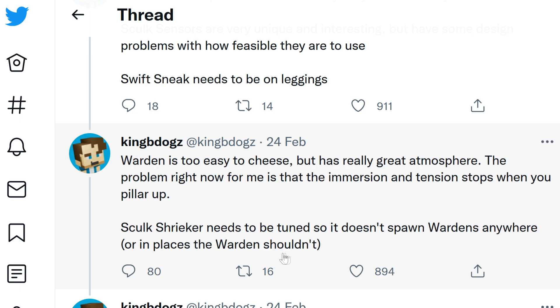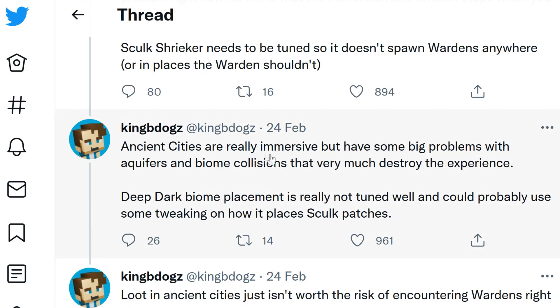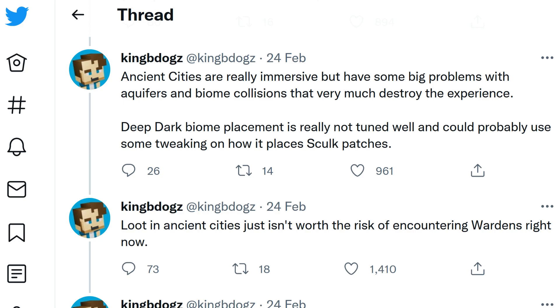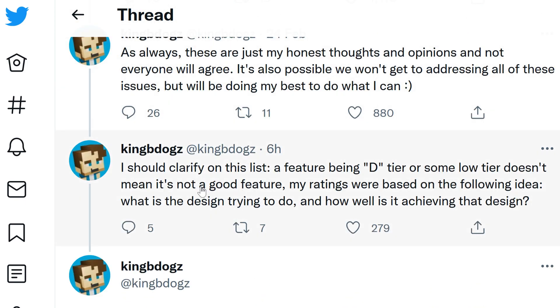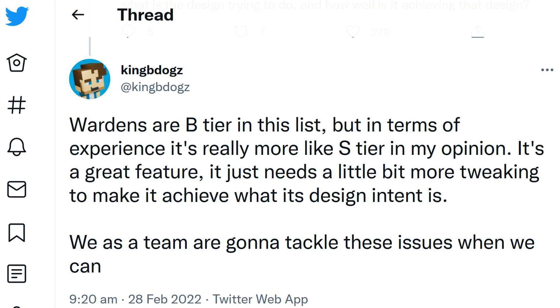The skulk shrieker needs tuning so it doesn't spawn wardens anywhere - currently activating it spawns a warden every time, which is too much. Ancient cities are immersive but have problems with aquifers and biome collisions. The deep dark biome placement isn't tuned well and just places random patches of skulk blocks. The loot in ancient cities isn't worth it - just snowballs and a swift sneak enchantment. KingBDogs noted that D-tier doesn't mean a bad feature, just that it isn't achieving its design intent yet. He concluded wardens are B-tier in the list but S-tier in experience.